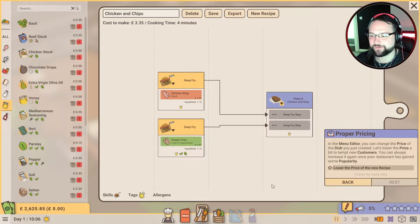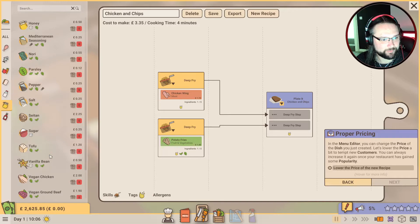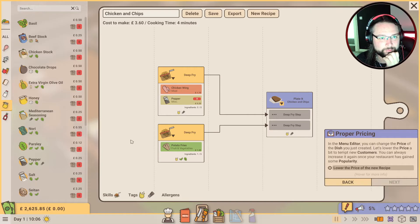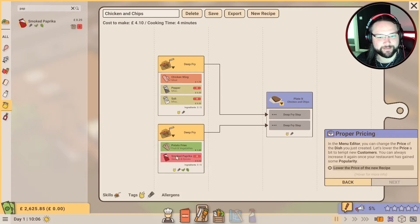I'm going to need people telling me recipes they want me to cook with a name for it, because this is going to be dreadful for me making things. Paprika chips - where are we? Do we have paprika? Salt, pepper, parsley... wait, we know you've got salt and pepper on the chicken. Smoked paprika - there you go, there's your paprika chips, Raven.